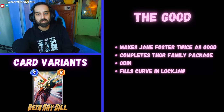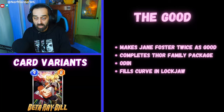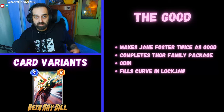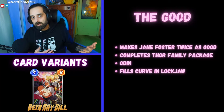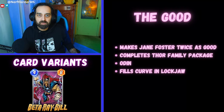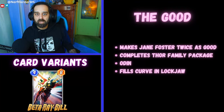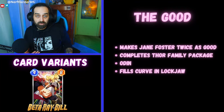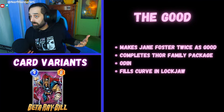What are the good parts about Beta Ray Bill? First, it makes Jane Foster twice as good — literally. With Thor and Jane Foster before, if you didn't draw one or the other it was kind of awkward; they weren't really great by themselves. But now with Beta Ray Bill, it almost guarantees that your Jane Foster is going to be doing something great in the game. And if you play both of them out before you play Jane Foster, now you're cooking.